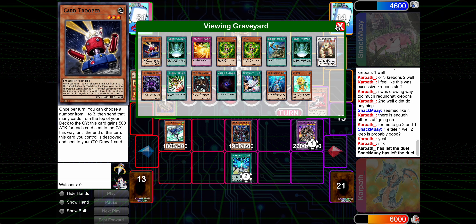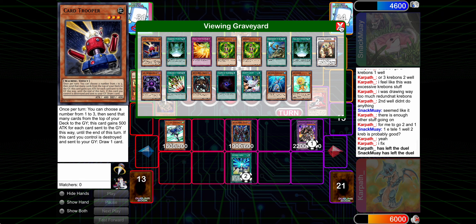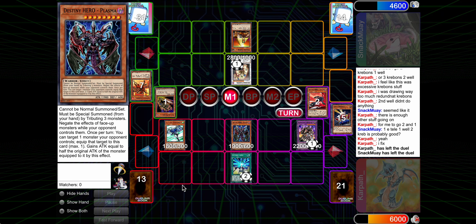Game one I shouldn't have gone for Plasma, but here it just ends the game right there. To be fair, there were a number of ways I could have won, but Plasma is just an insane boss monster. I absolutely love getting it off. Definitely an underexplored card in Edison format. Anyway, on to the third and final match.